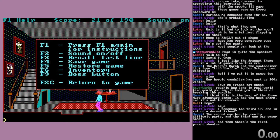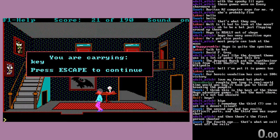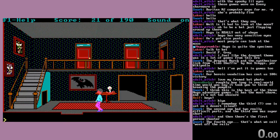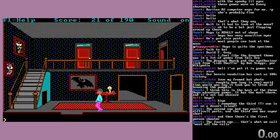We can toggle the sound, instantly recall the last command we entered - which is good if you have a small typo. Save, restore, view our inventory, and the boss button. So we've got our key - that's it. The boss button is in case you're playing Hugo at work - Hugo is not safe for work, and no one will ever know. Spreadsheets and business. The DOS box opening still shows up in it for some reason.